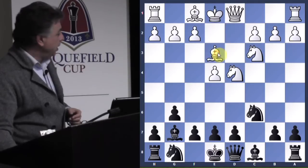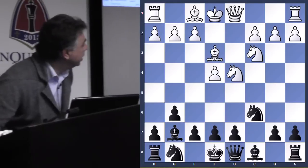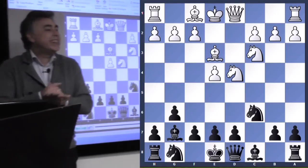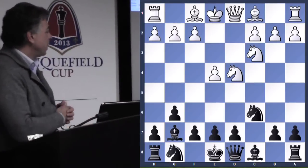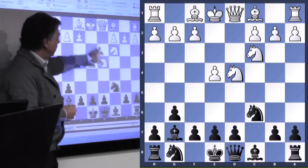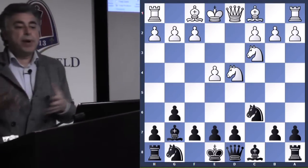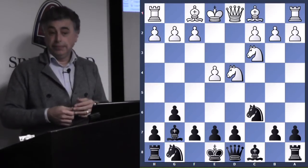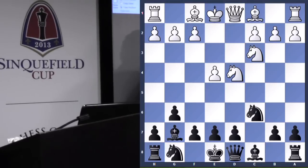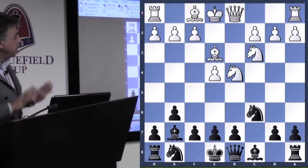The most natural move for white is Be3 — defending the knight and developing a piece. Besides capturing our knight on c6, our opponent might consider retreating the knight to b3 or e2. Personally, wherever our opponent retreats doesn't bother me — if we got him to retreat, good. Any retreat means the knight moves again and white falls behind in development. So Be3 is absolutely white's best move.